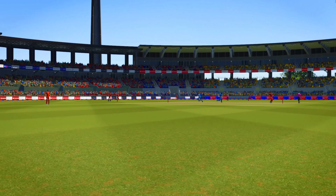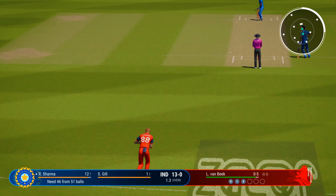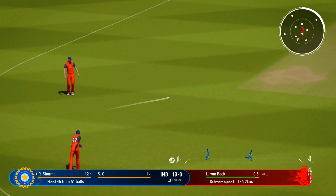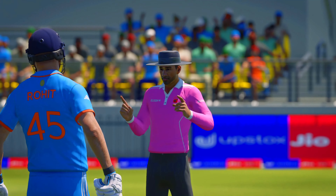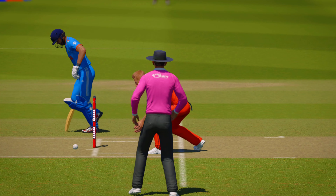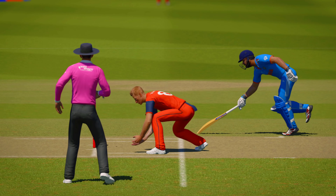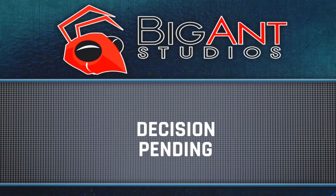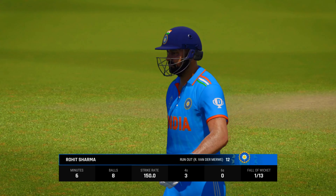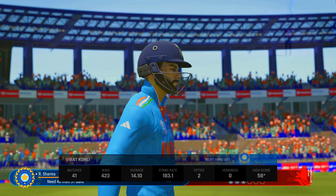Back and across, punched well off the back foot through point to get some runs. Brilliant shot — well, that one's for the textbook. Stands tall, on top of the bounce, and a lovely flick of the wrist at the end. Getting nicely settled at the crease now — would have to be very happy with that last shot. Mightn't get to the boundary — they should get at least a couple. The whole team's gone up here — what's the umpire going to say?